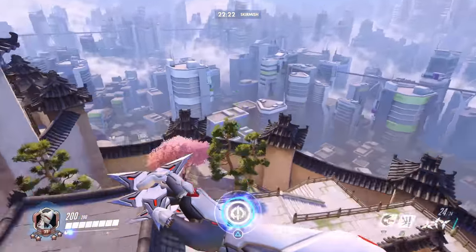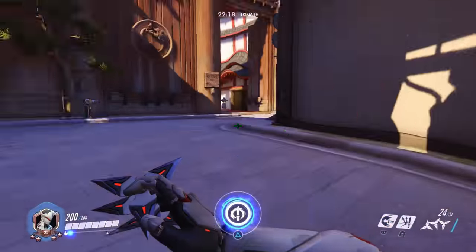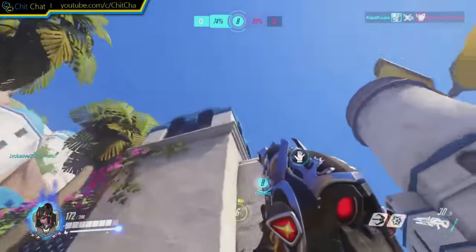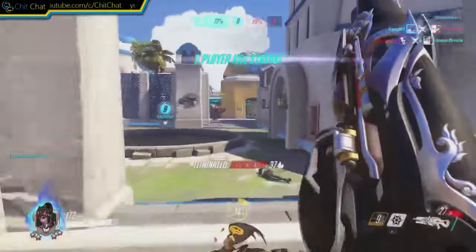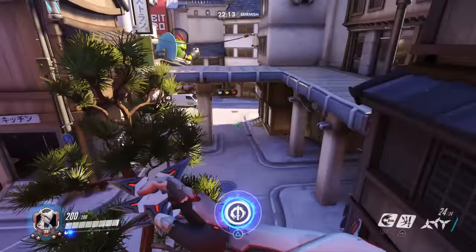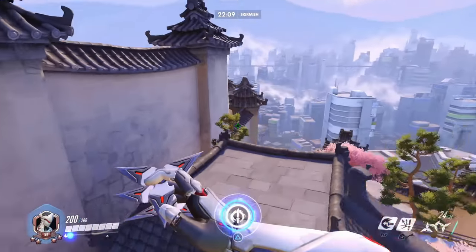This is called the ledge jump. It's arguably the most difficult maneuver to pull off in the game. It puts the Widowmaker sky shot to shame. Now some of you may already know about this maneuver or not, but what may not be obvious is that this was done on a controller.